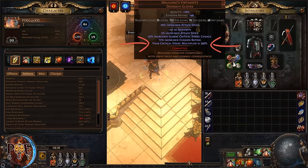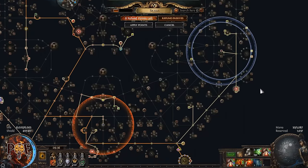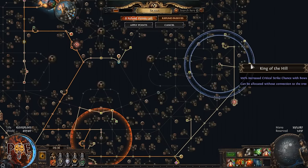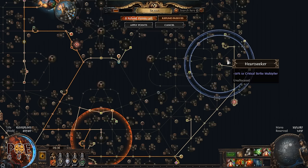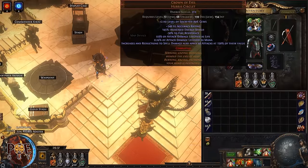The gloves are also essential. You have 'critical strike multiplier is 300%.' Because we're using Maligaro's Virtuosity, we don't care anymore about critical strike multiplier in our skill tree. Here we will take nodes just with critical strike chance. We don't want nodes with critical strike multiplier — those are useless.